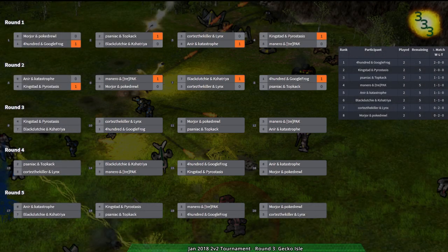Welcome back to the January 2v2 tournament. We have round three starting up on Gecko Isle, a map I've never had a chance to play on. We have Pogedrill and Mordor versus Saniac and Topkak. Pogedrill and Mordor have had a bit of a hard time in the tournament so far, up against Monero and Trepak as well as 400 and Google Frog. They're against Saniac and Topkak, which is going to be tricky.